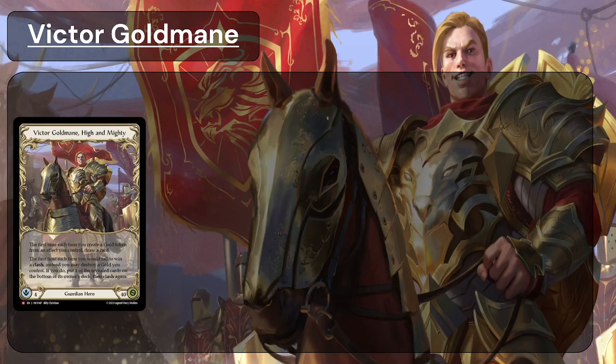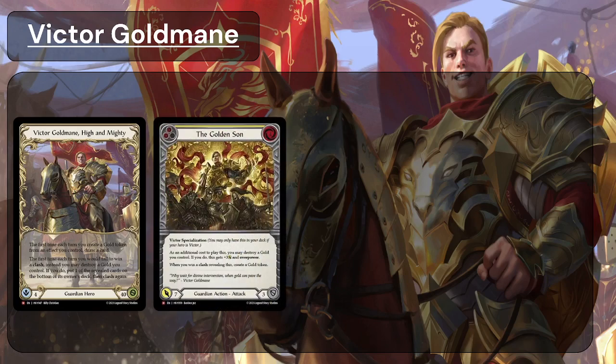So if you reveal a card that's weaker than your opponent's, you might want to get rid of your card to have a chance to reveal something higher. If your opponent reveals the most powerful card in their deck, you might want to get rid of that card and still try to win with the card you revealed. His specialization card, The Golden Sun, kind of emphasizes everything he's trying to do.